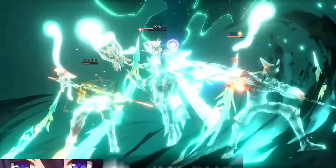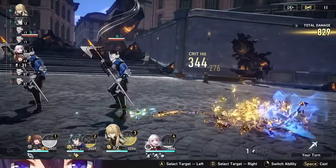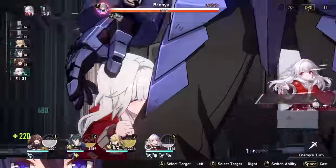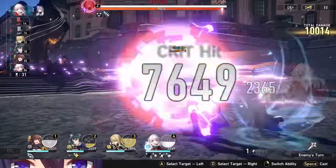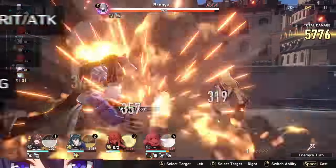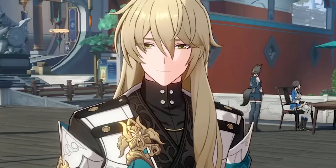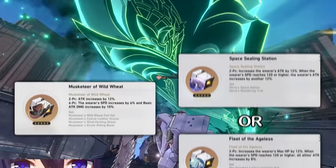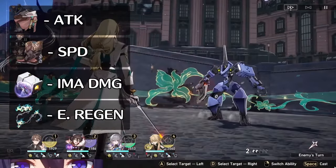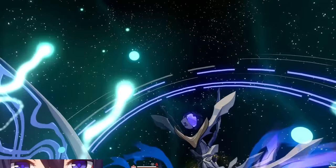For his sphere, you want imaginary damage, and for rope, you want energy regen to get his ult up sooner and help him get his field out faster. For Sloucha: 2-piece Imaginary Damage and 2-piece Wild Wheat, Spritely Vonwok planar set, attack percent or crit body, attack boots, imaginary damage sphere, and energy regen rope. For a faster Locha build — probably with his signature light cone — run 4-piece Wild Wheat with either Fleet of the Ageless or Space Ceiling Station, attack body, speed boots, imaginary damage sphere, and energy regen rope.